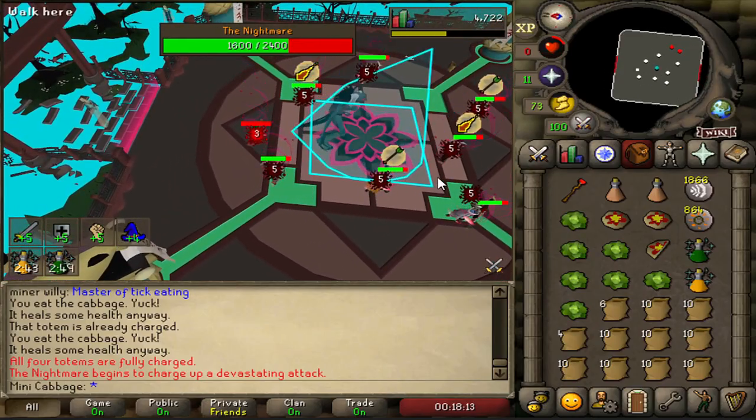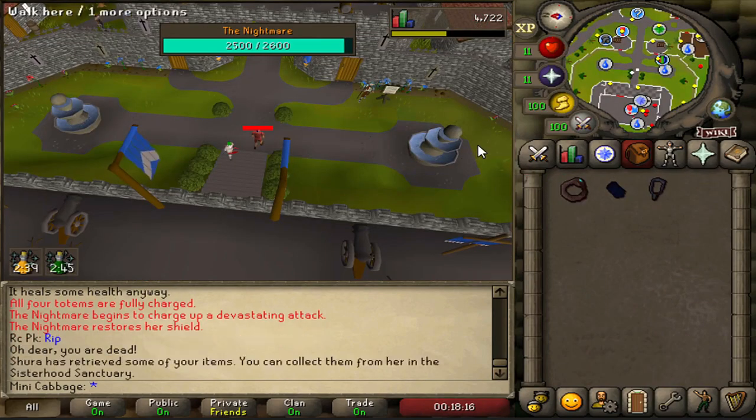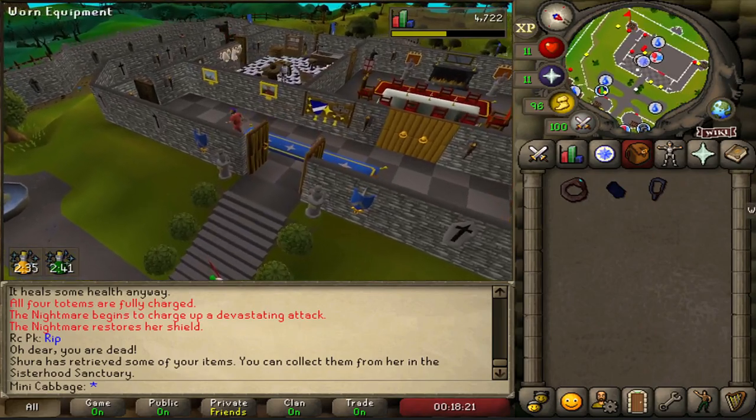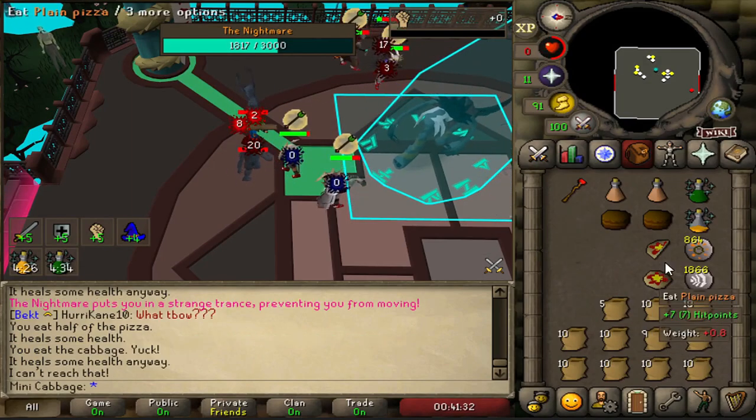Attempt number 3 was pretty juicy — all the way through phase 1, all the way through the pillars. Then the sleepwalkers come and you get hit for a guaranteed 5. Completely forgot about that. But I'm going to count that as a massive win — a full phase complete, that's 33% of the fight right there. We're going to skip over attempt number 4.